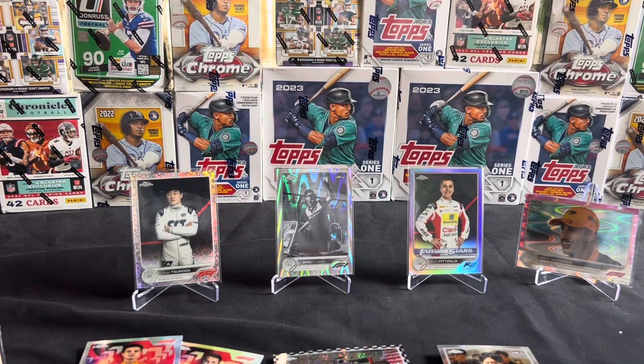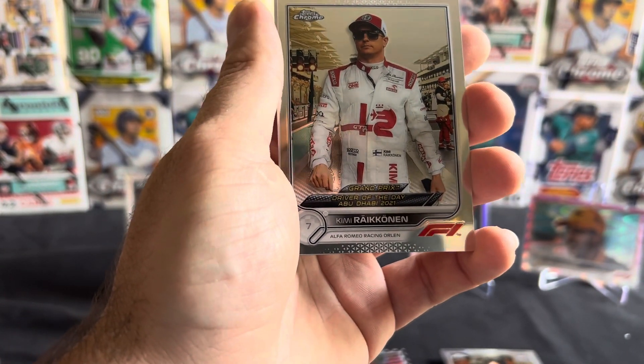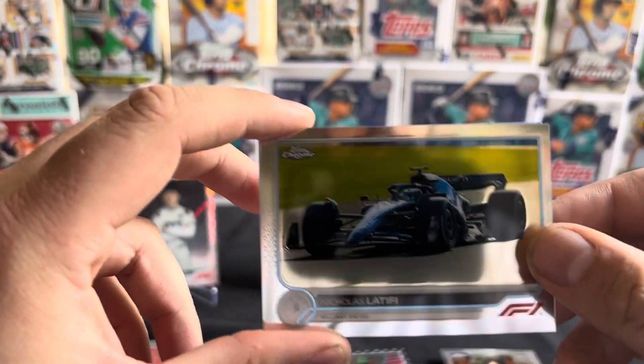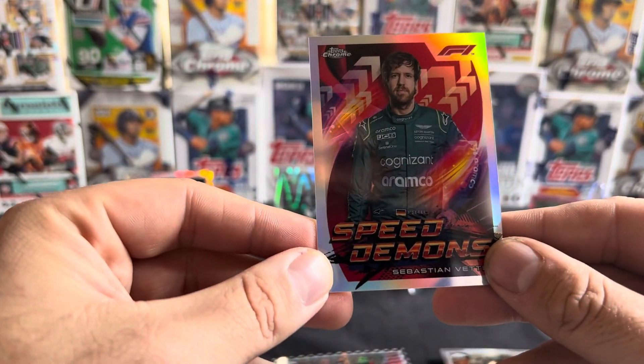Driver of the Day, Abu Dhabi's last race there — Kimi Raikkonen. And we've got Nick Latifi, got the team boss again from Alpine, and Sebastian Vettel Speed Demon.